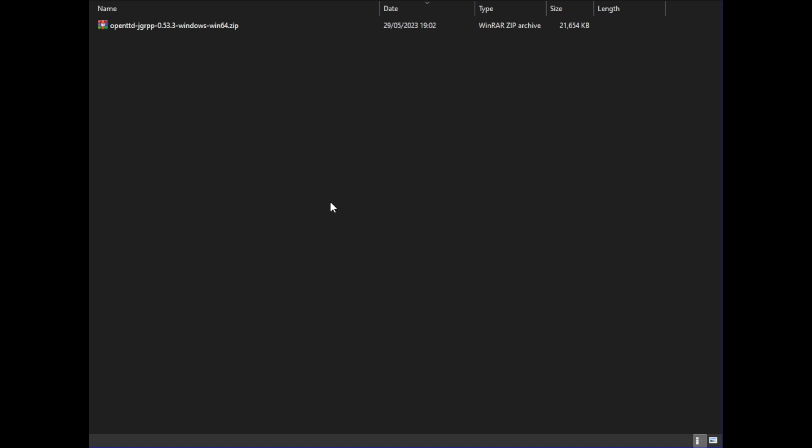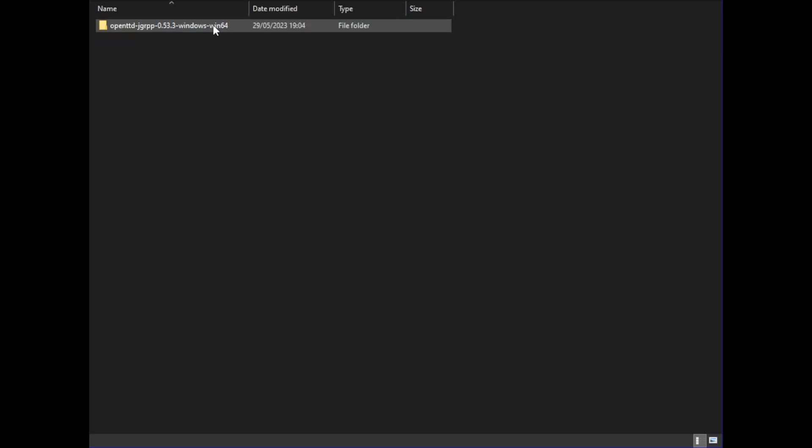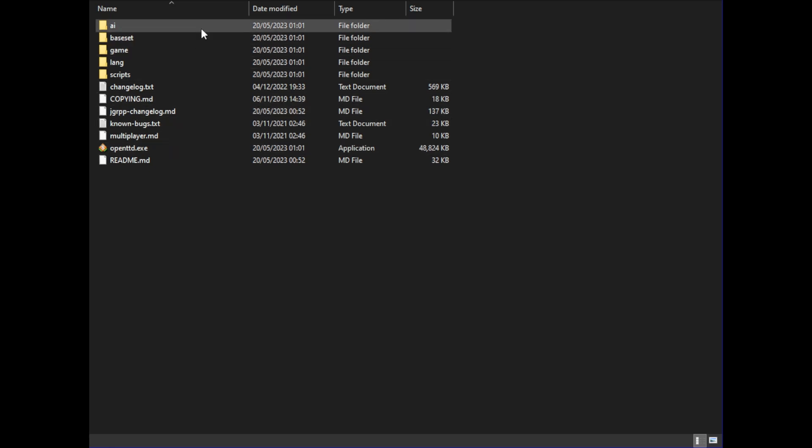Here we are in File Explorer. I've downloaded the patch — you can see it just up here. I've cropped my screen so you'll see something similar. I have everything in dark theme because my eyes aren't what they used to be. You're going to left click on it — you can see it's a zipped folder. Right click, and if you've got WinRAR installed you'll have an extract files option. Click on that, then click okay. Here we go — if I go into this folder, this is everything you need to play this patch of the game, minus a couple of small details.